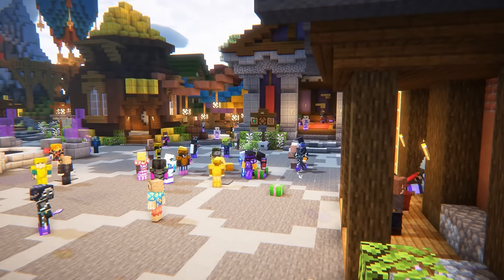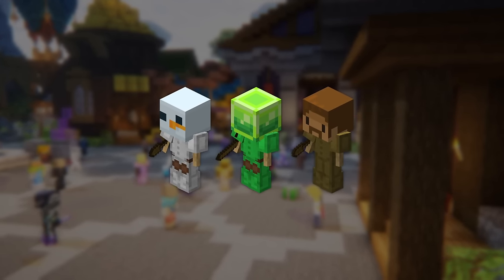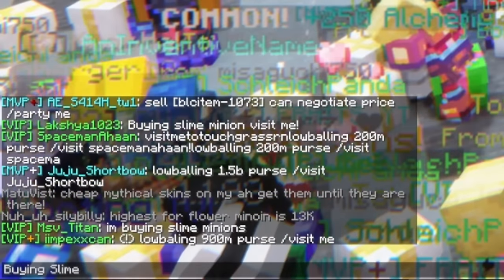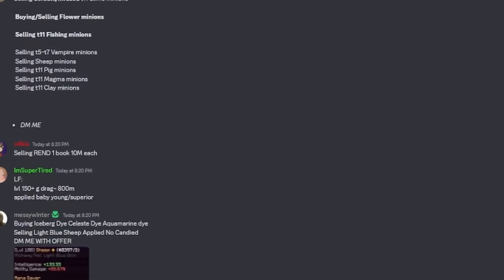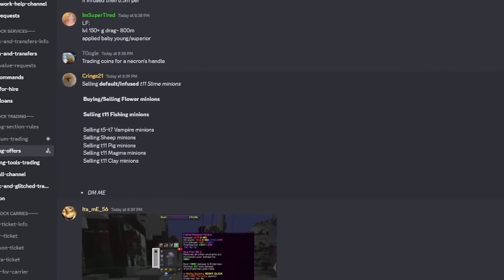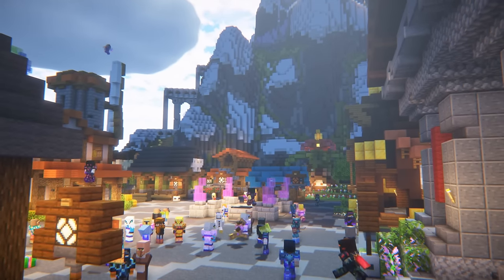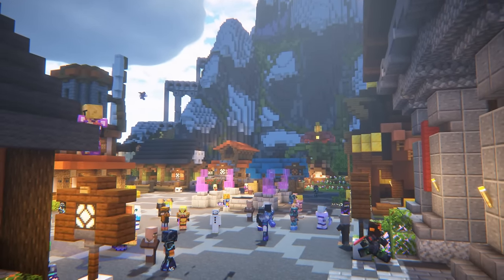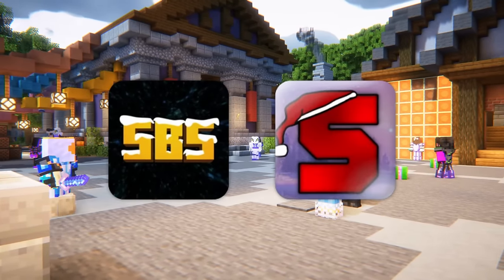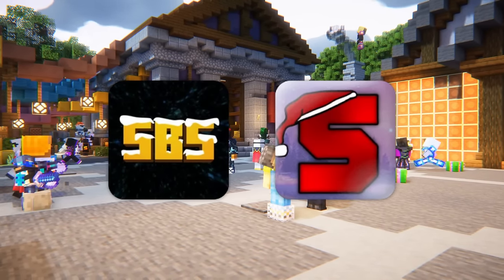For my final tip, if you're trying to buy minions that are typically high in demand — such as slime, snow, or clay minions — consider buying them secondhand from other players before crafting them up yourself. Oftentimes people in public lobbies or Discord servers will undersell their minions at a nice discount so they can receive some return on their initial investment, which is perfect for buyers who will save money and time crafting them themselves. My go-to recommendations are the Skyblock Simplified or Skyblock Z Discord servers, which I will leave a link to in the description below.